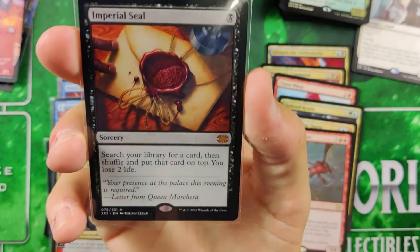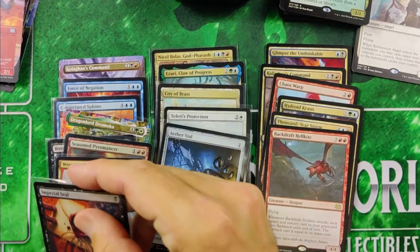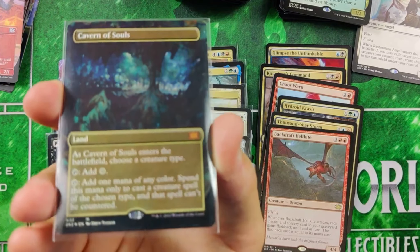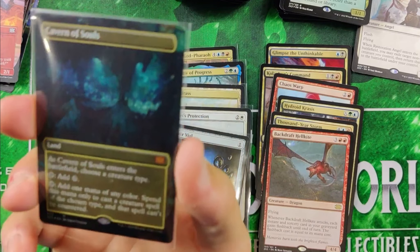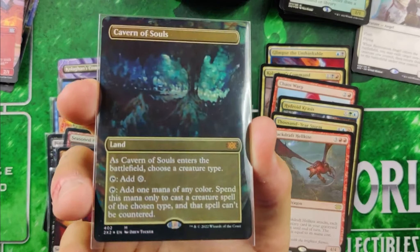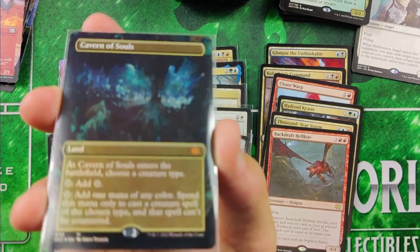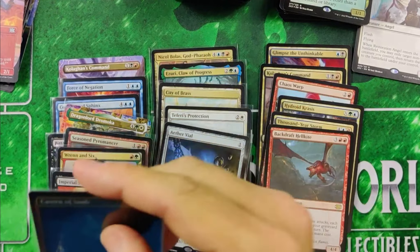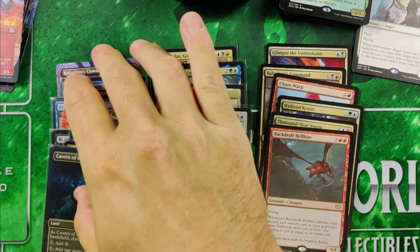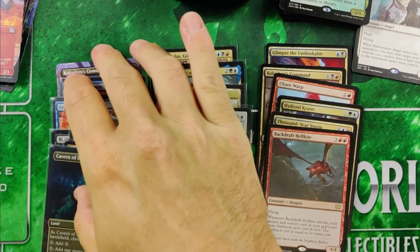Next up is Imperial Seal — really nice, great tutor, probably the most sought-after card of the set. And the last one: Cavern of Souls Full Art Foil. This was in like the second pack of the box I opened. Knew right away I had a hot box. From that point I figured I was basically already on made money. Unbelievable. Just amazing stuff.